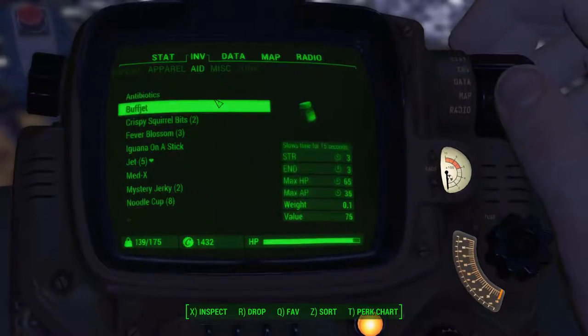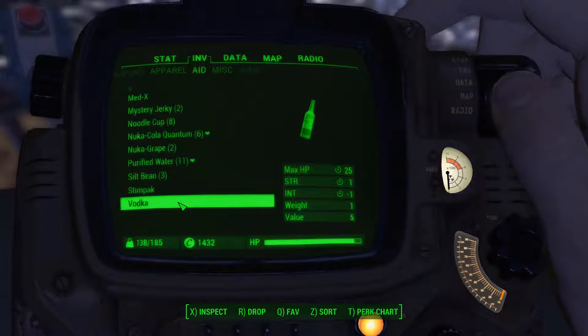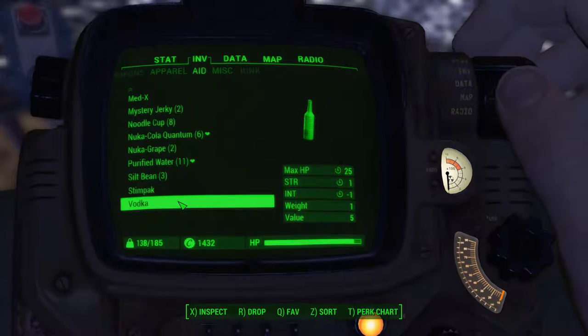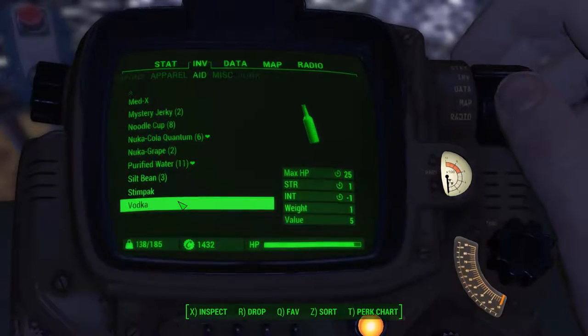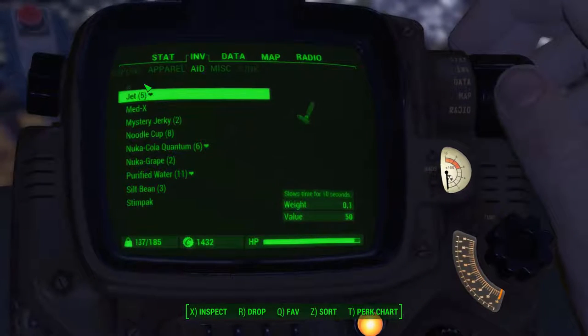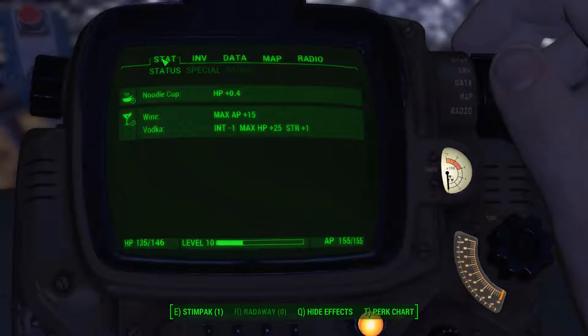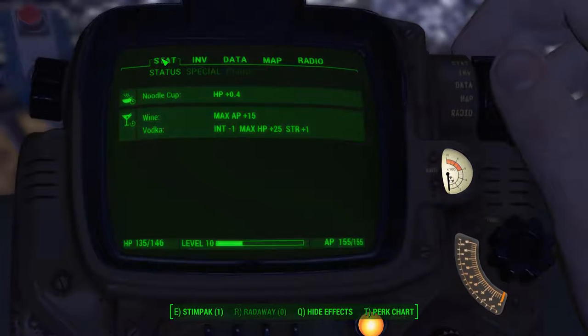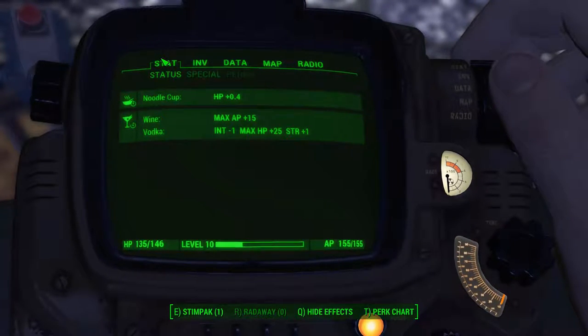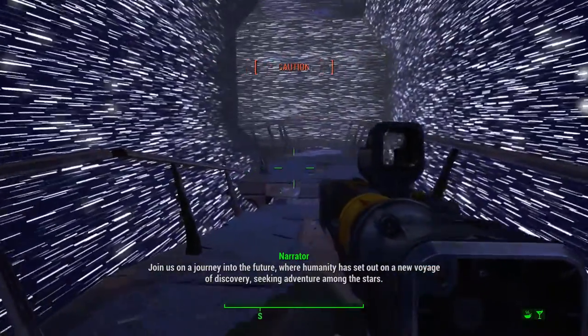Let me see here — Strength, Intelligence, Max AP, and Vodka. More strength than I need — I don't know if it stacks. Let me look at that, actually. I'm curious. Just what do I need? Show effects. Just one minus Intelligence and one plus Strength — they didn't add up.